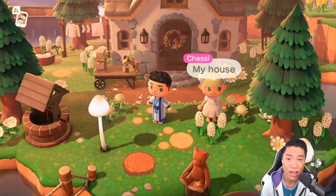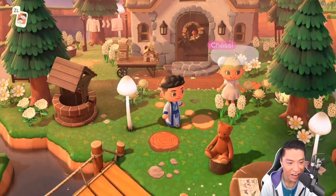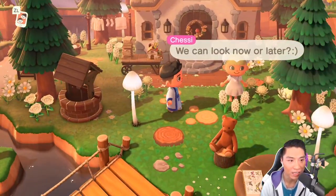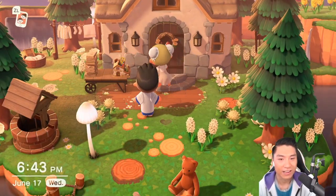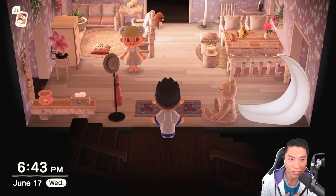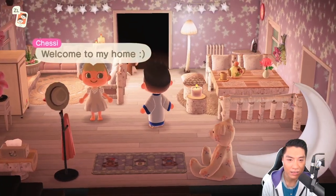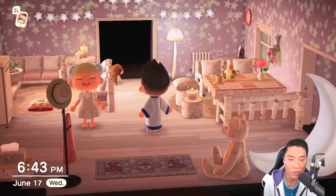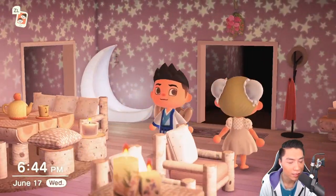It looks like we have arrived at the top part of her house. I love her entrance. Can you imagine waking up every morning just to see this beautiful entrance? Let's go ahead and look now. I'm expecting some fairy core vibe. It's very cottage core, but the Luna Crescent chair gives off that fairy core, and also the mushroom items. This is so great, guys. How cozy.